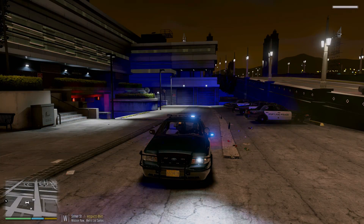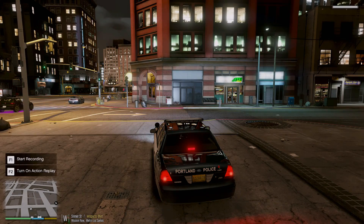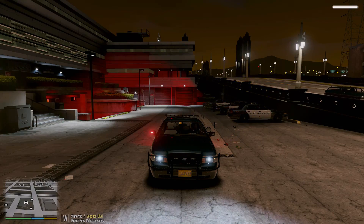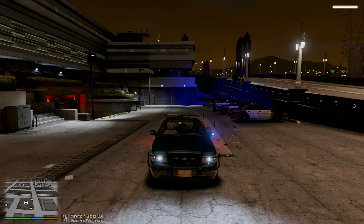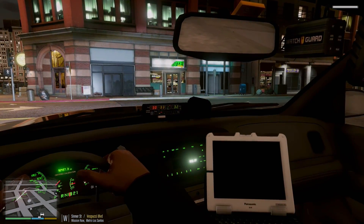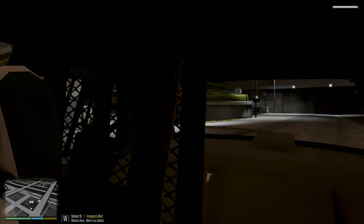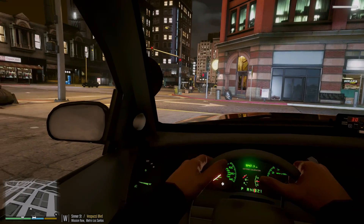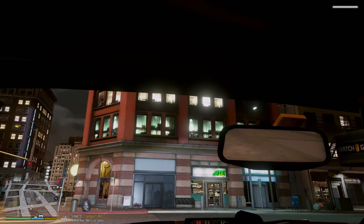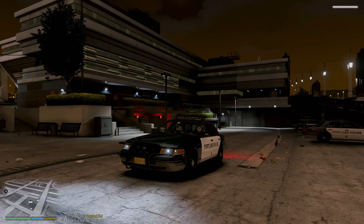Dropping it down to the second stage of ELS — we just have some patterns changing up front and in the back. And then the first stage of ELS — just the mirror lights going off. Jumping into the interior, there's the computer, hands on the wheel, rear view mirror, and a divider in the back compartment for passengers we'll be arresting. Great interior — good car for first-person view. Alright, it's a windy night in Los Santos, let's head out.